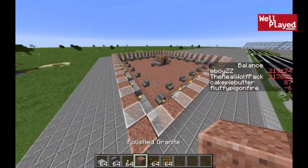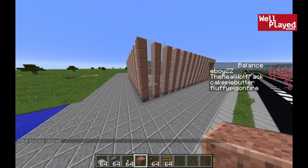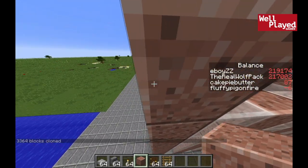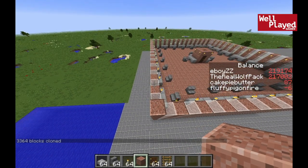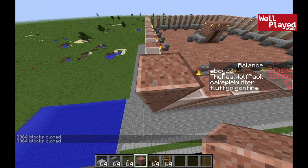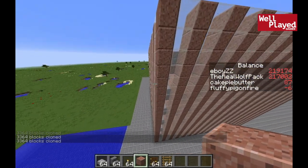Now we come over here and place our final clone command. Bang — we've started the building. It looks a little strange right now, but once it's done you'll see how it turns out. Keep placing it like this, going up as many floors as you want. There might be a faster way to do this by cloning multiple floors at once, but right now we're just going to place as many floors as we want, as high as we want the building to be.